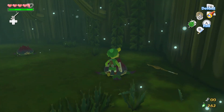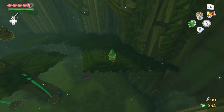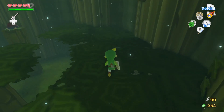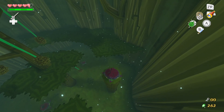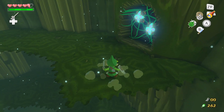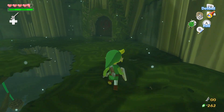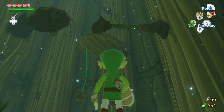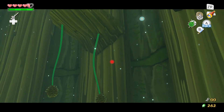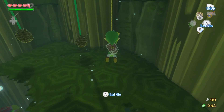It's easy to tell if you've gotten the skull necklaces off the Moblins, because their model actually changes when you get the skull necklaces off of them. I always kind of liked how the doors of this dungeon have the symbol from the Kokiri Sword on them — from Ocarina of Time.